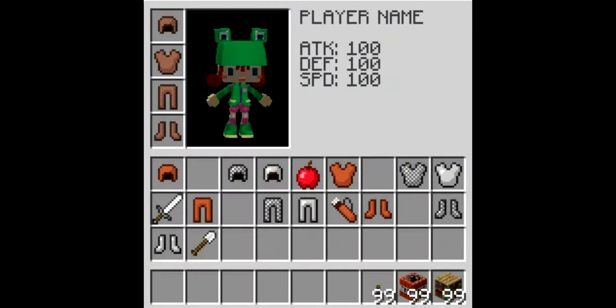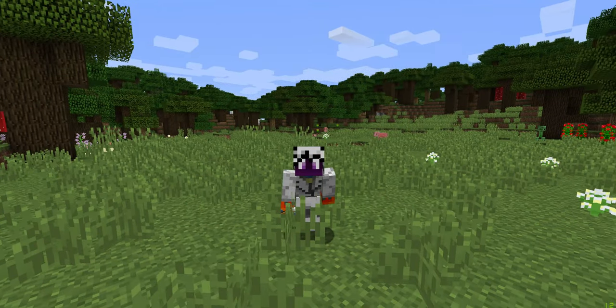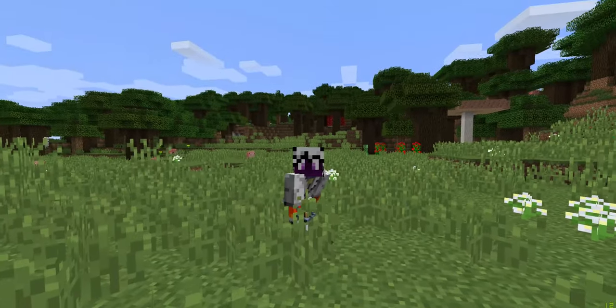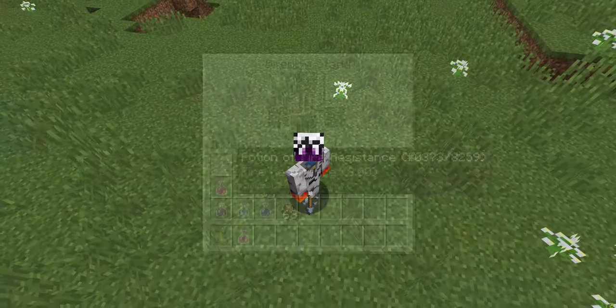A similar item with a similar color is the studded armor. It was added way back in the old days — like really old days. The sprites were taken from Notch's unfinished game Legend of the Chambered. However, the armor was added just for testing purposes, so it didn't have armor health or any stats, and it was removed later on.